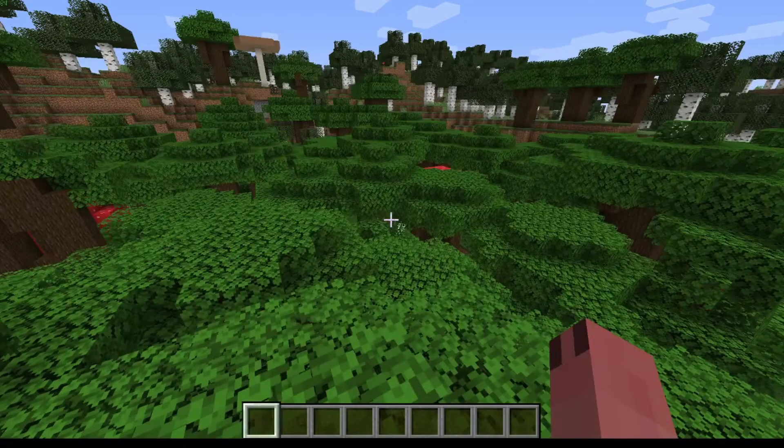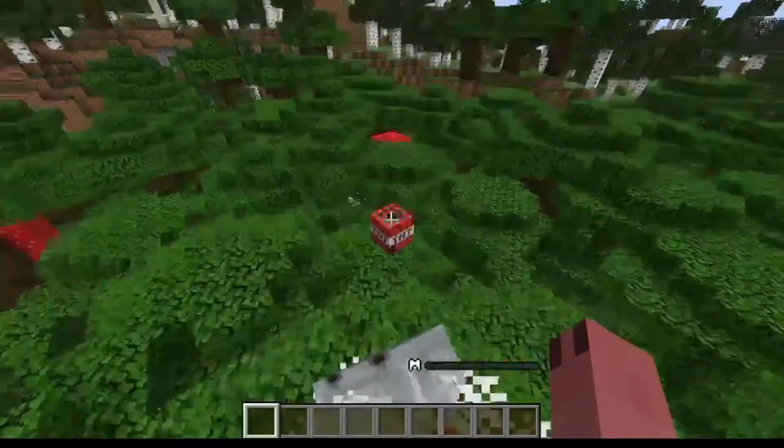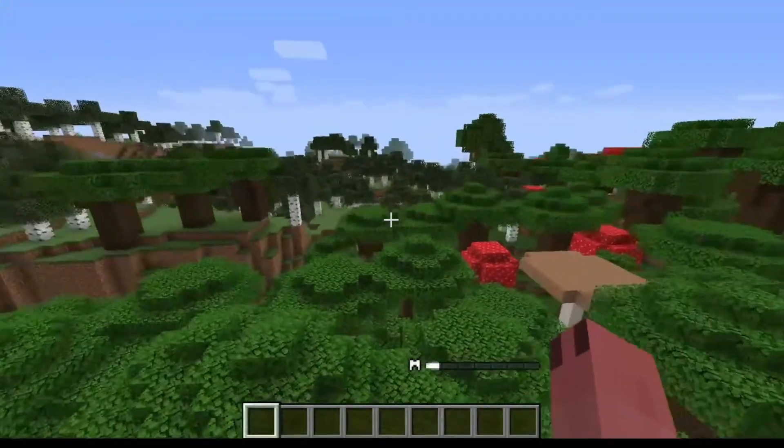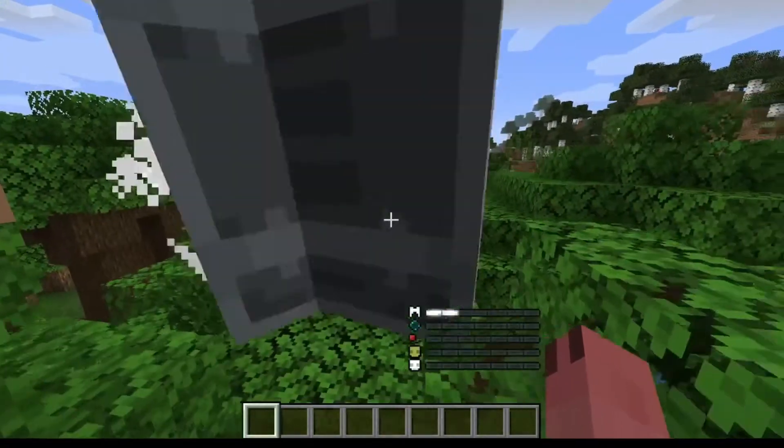By pressing the primary ability key, you'll boost yourself up and shoot down explosives. By pressing it once, you'll boost up by an explosion and shoot one TNT. And if you're close to the ground, you can hold it down to shoot TNT after explosives.